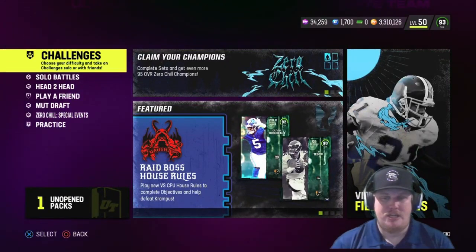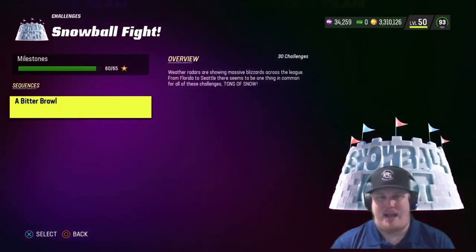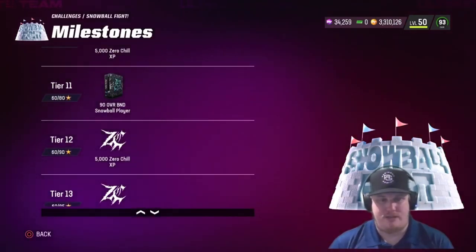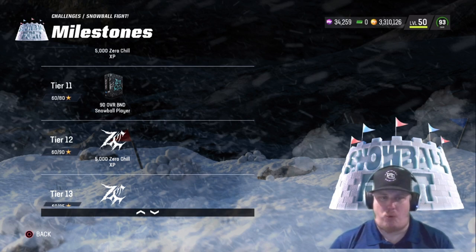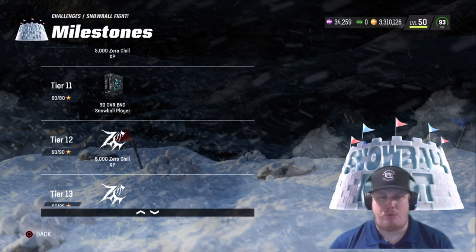For the rest of Zero Chill Release 3, we have snowball fight challenges dropping with new rewards you can knock out. There are 10 new challenges and an opportunity to earn 30 stars. By completing these new challenges you're going to have a chance to earn 15,000 Zero Chill XP and another 90 overall account-bound snowball player. This should give you four of those snowball players for either the red or the blue team. Let me know in the comments — are you guys Team Red or Team Blue? I've got David Njoku on my squad so I'm Team Blue.